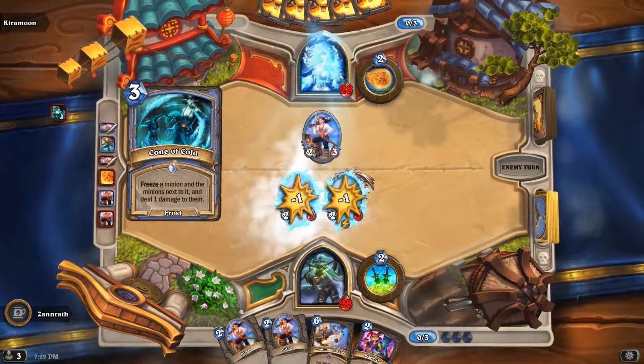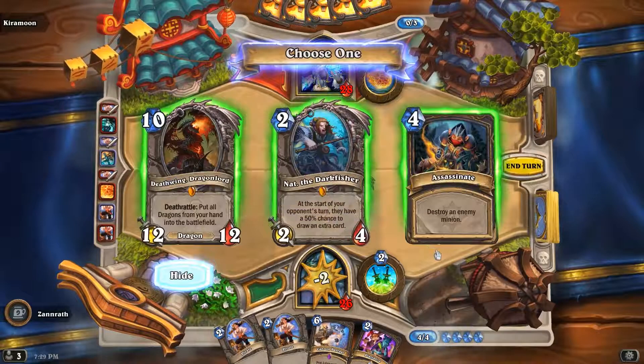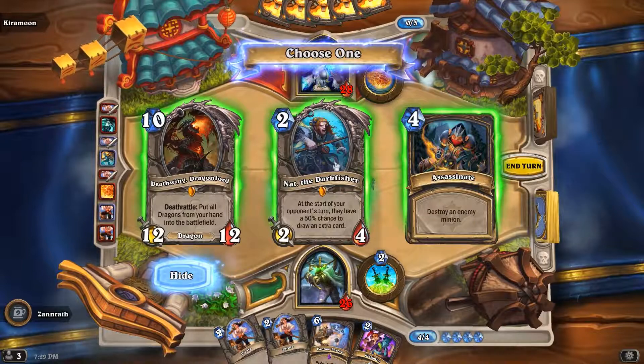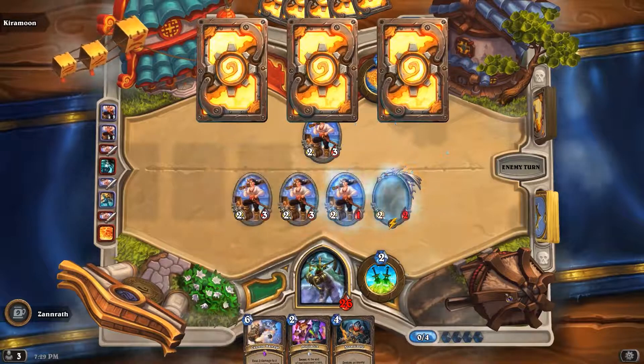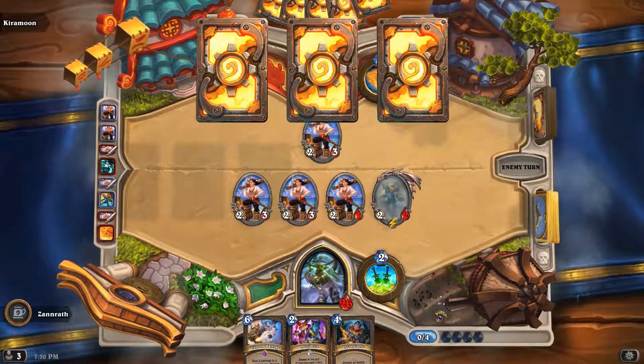Cone of cold — okay. It does set up for the thing there. Assassinate. Let's go with the assassinate. I think I'm just going to double up here. Can ping — it uses two of their mana though.